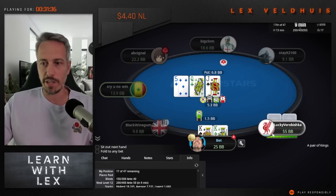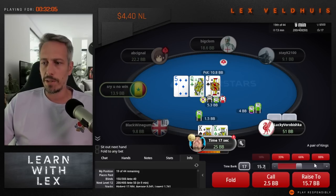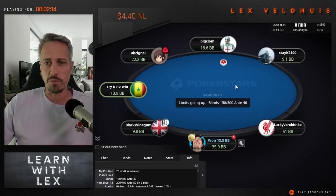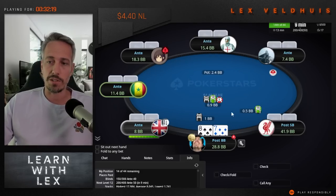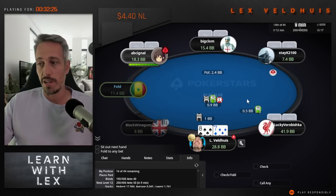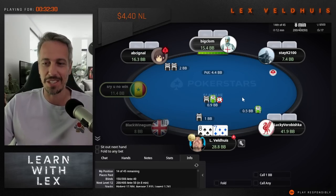We raise with kings, the big blind defends. We got check-raised - I'm actually just going to put in a re-raise here. It's the big blind, it's the smallest check-raise, I just want to get some value. I don't really want them to be able to see the turn. I think it's very tempting for them to just get a queen in right there. Kings take it down. Apologies for jumping in the middle of the hand - I'm recording multiple videos at once, so there was a big spot on the other table you'll see in a different video.